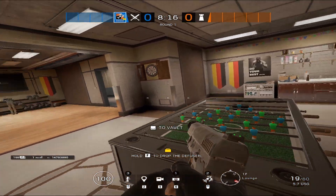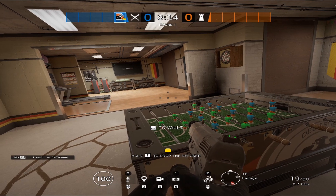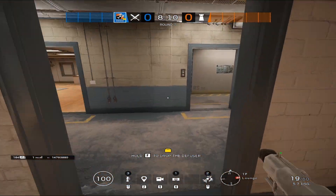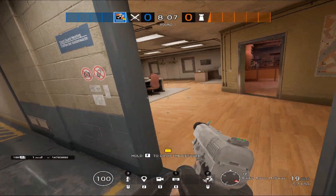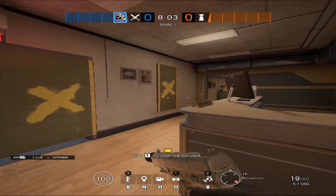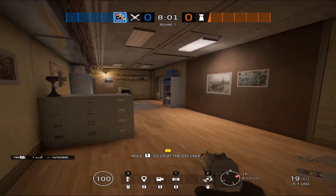Then we have lounge. I've heard people call this gym as well, but lounge works because you got the weight sets and all that stuff. This is your radio hall or Coast Guard hallway, which leads into reception and then you have archives.